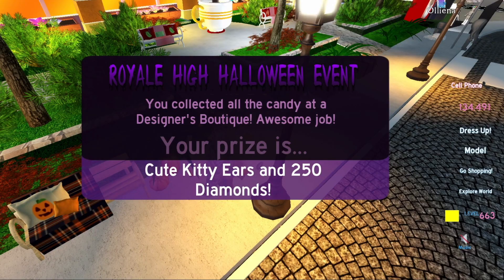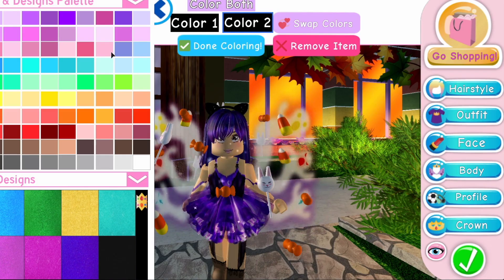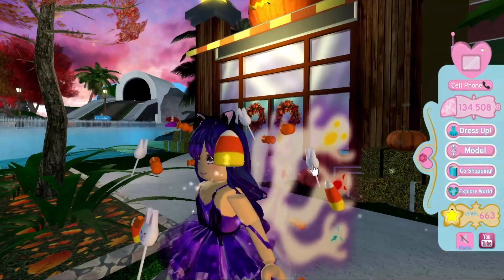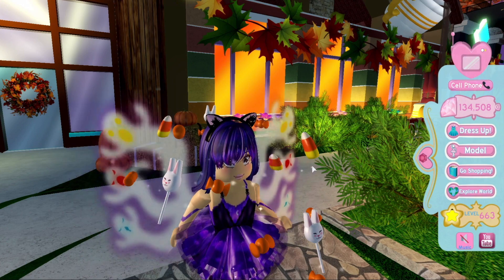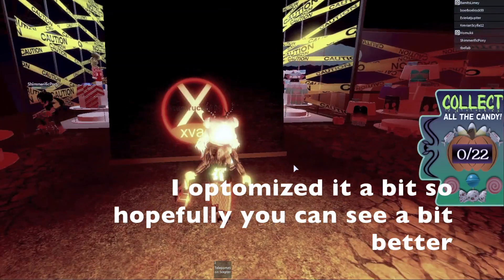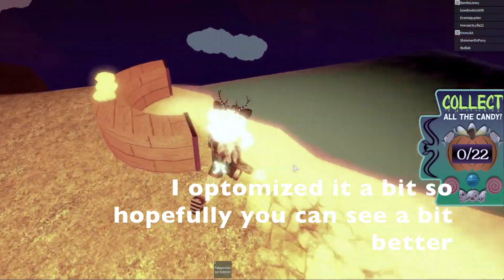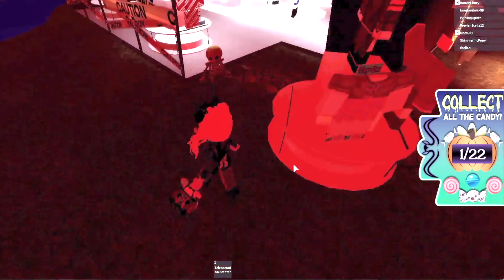We got the Cute Kitty Ears and 250 diamonds from Siskela's home store — they're really cute! Next let's try Slinkazy's Apparel's Closet. The lighting is very glowy but very dark so finding things will be a bit difficult. There's one right in the corner over here. Luckily there are only 22 candies.